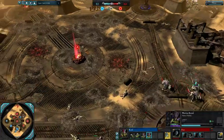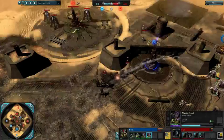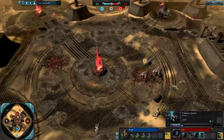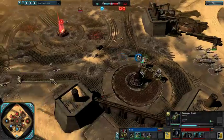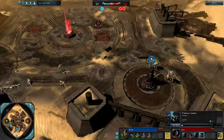Kvek going T3, that surprises me. Fear going for a Tier 2 dreadnought timing push — I think that's legitimate. He's got the space. Kvek hasn't really been putting in much pressure, hasn't moved anything else, hasn't even got any upgrades on the Warrior Broods — these are just vanilla Warrior Broods just running around. In general, Fear has been able to retreat with minimal losses.